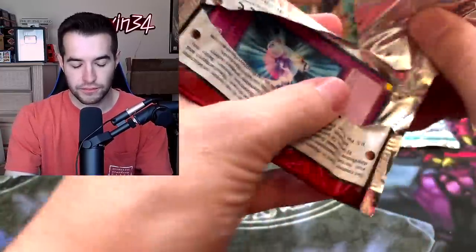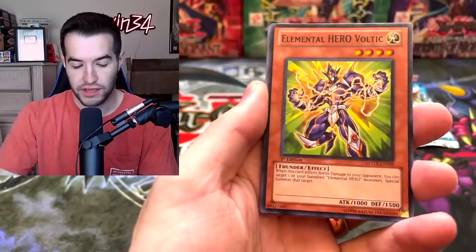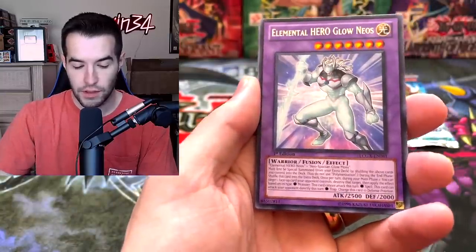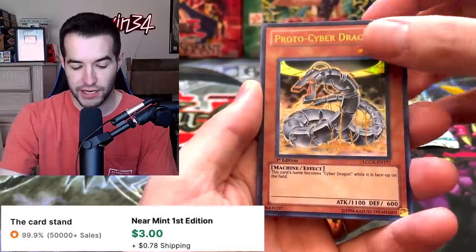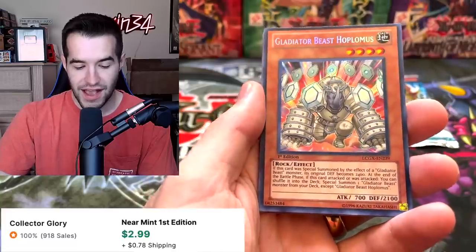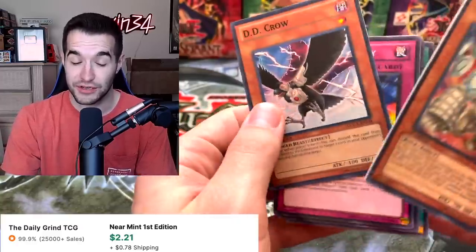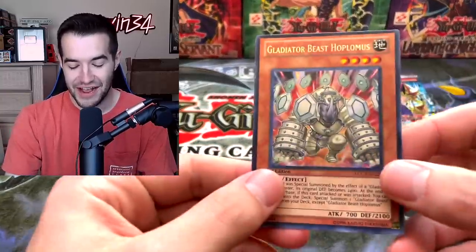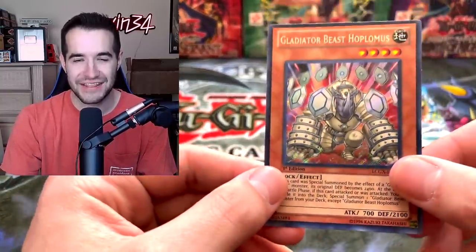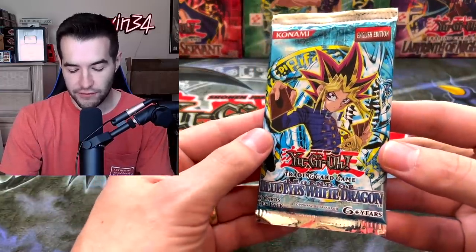Legendary Collection 2 — two more packs. Miracle Kids, Voltic, Qloneos, Proto Cyber Dragon, and Gladiator Beast Hoplimus — why is that a secret rare? DD Crow — that's a good super rare actually. But why is Hoplimus a secret rare? We pulled three Gladiator Beasts out of five secret rare slots. That's crazy.